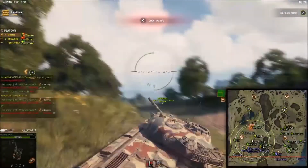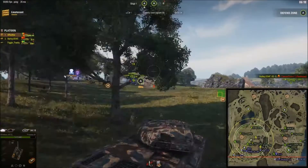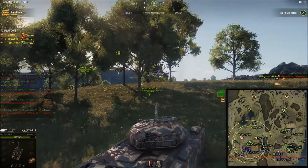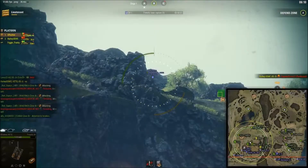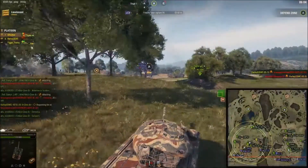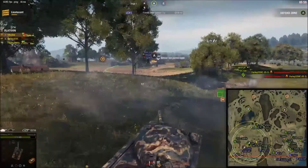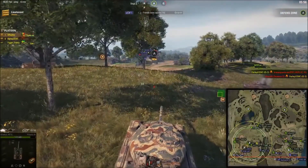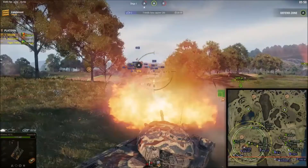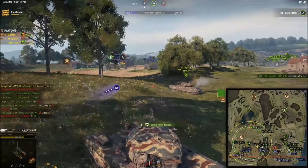We're low on ammo with the Progetto so we're going to back off. Something looks off with my UI down at the bottom — it's only showing two things, which is weird. It might just be a minor glitch in the replay, but I did have consumables on this tank. I'm going to try to shoot the T26E4. This 50TP Prototype — what he should be doing with as little hit points as he has is going to repair.